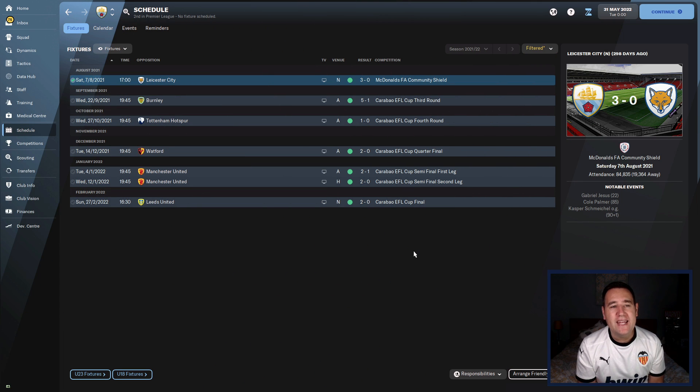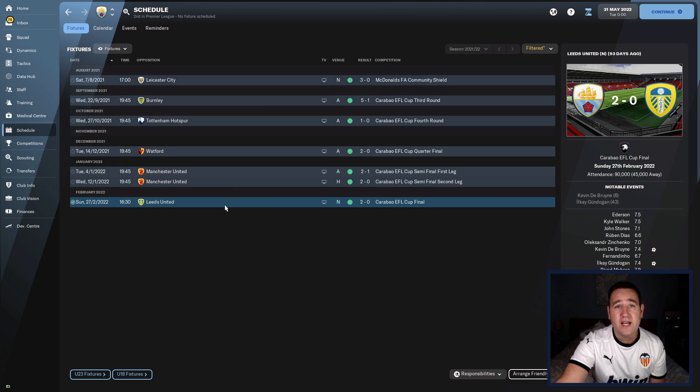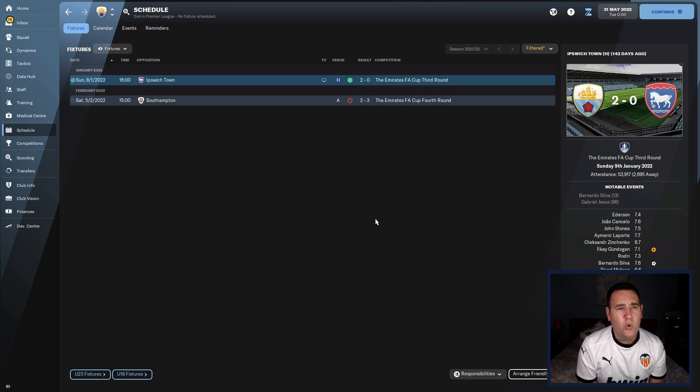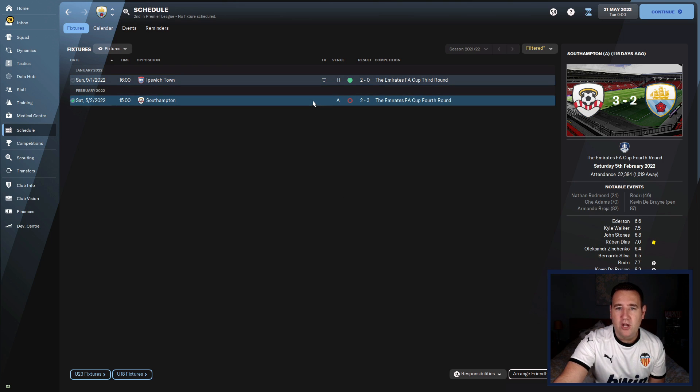Kicking off with the Community Shield and the Carabao Cup, and it's all green — it's all what I want to see. We beat Leicester 3-0, and in the final beat Leeds 2-0 in the Carabao Cup. Beat Man United in the semi-final along the way, Watford, Tottenham, Burnley — good. In the FA Cup it's not quite as great; we beat Ipswich Town 2-0 but lost to Southampton 3-2, my local team.